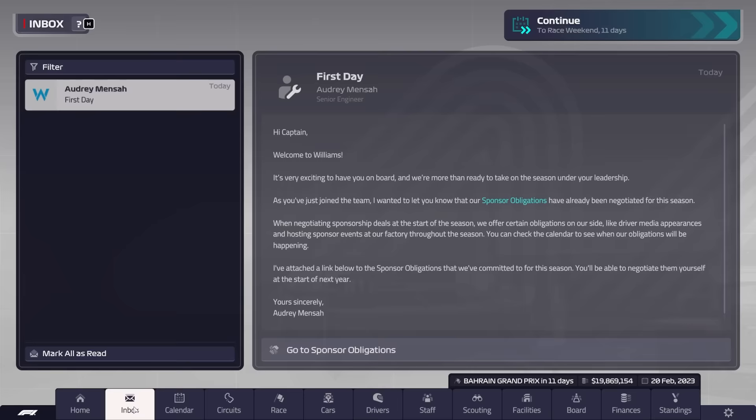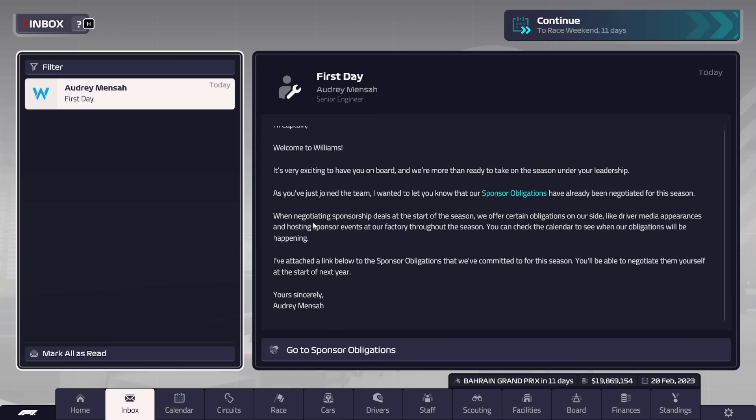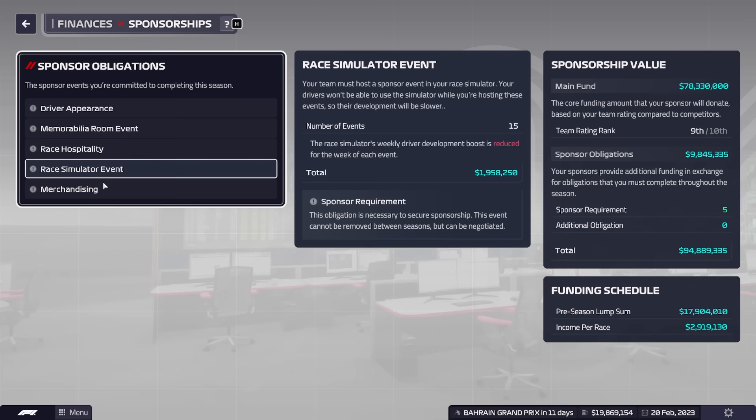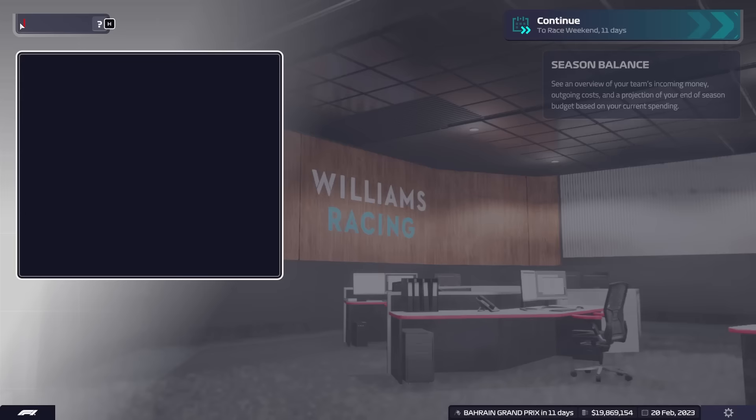Let's go to our inbox. First day — it's very exciting to have you on board. Sponsor obligations: when negotiating sponsorship deals we offer certain obligations. We've got driver appearance — they want 14. All of this looks very similar to last year.